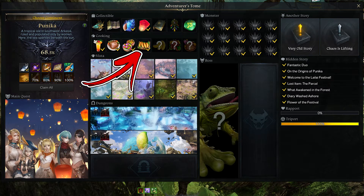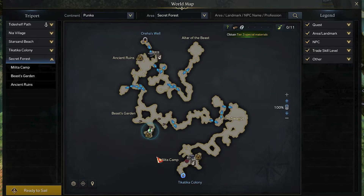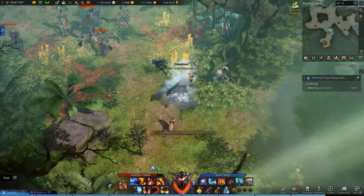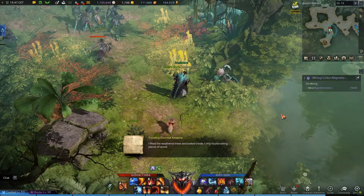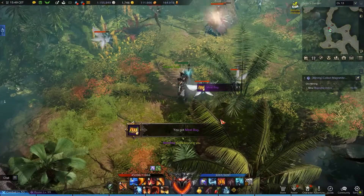In the Punica continent, the first cooking recipe takes the name of Meat Bug. In order to find it, you have to visit the secret forest area. Start from its central left tripod called the Beast's Garden. Here you will be able to interact with several locations from the ground. Usually you will receive only a message as a result, but there is a small probability to obtain the cooking recipe instead.